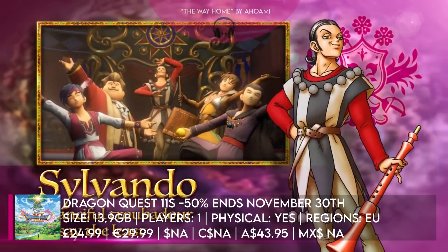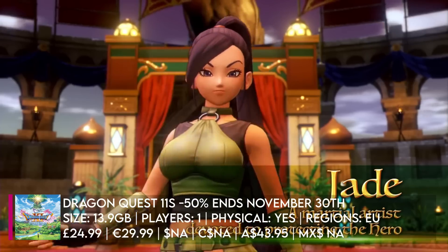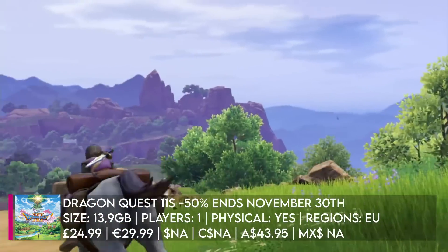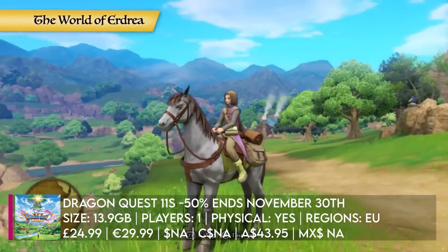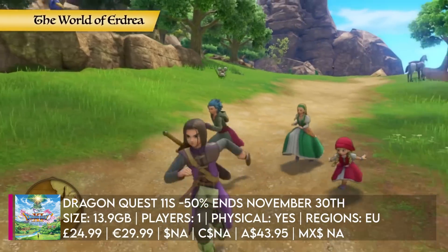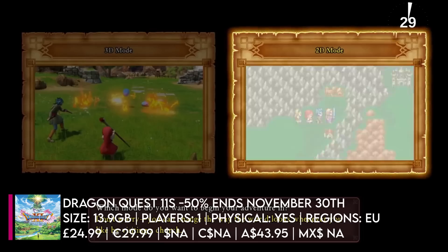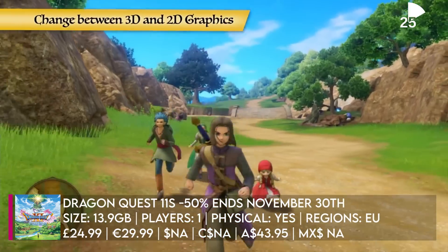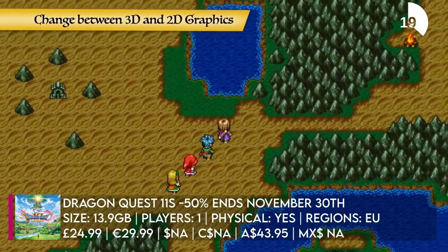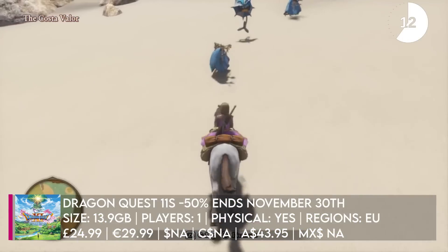Now, annoyingly for some of you, Dragon Quest XI S: Echoes of an Elusive Age — which is probably one of the top three JRPGs on the Nintendo Switch — is only available on sale in the EU Black Friday deals, which is strange because the US hasn't got it yet. Remember you can buy eShop credit on our website and choose the UK flag to buy EU credit. It's currently 50% off. It's an absolutely excellent JRPG featuring an amazing soundtrack — though you can swap the overworld music for the Dragon Quest 8 or 9 theme. Outstanding really. If you're a JRPG fan, it's essential.